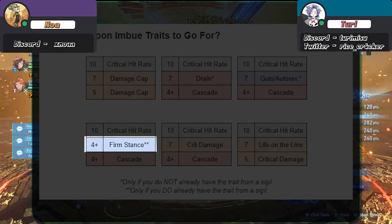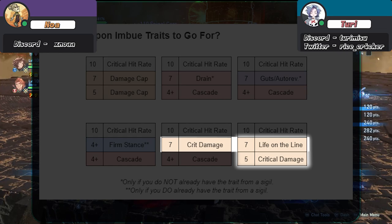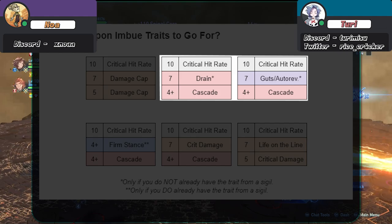Next up: Drain, Guts, and Outer Vive. All three of them are quality of life traits that are great at low levels. And finally, for damage sources, the Ultimate Catalina Guide recommends life on the line and critical damage. In my opinion, I think Cascade 4 with Drain or Guts are going to be the best value here, but it's entirely up to you — these are all viable.